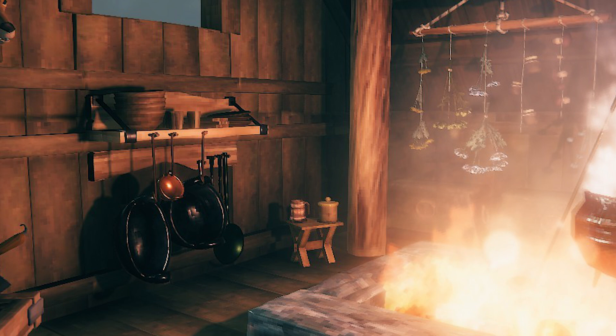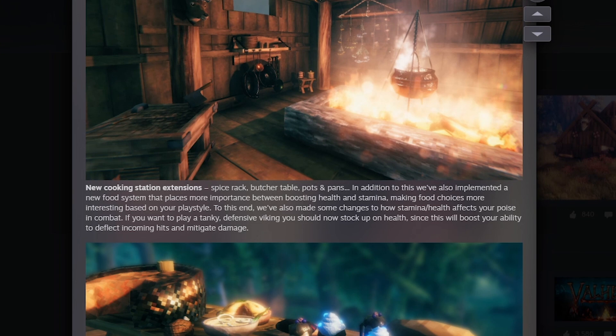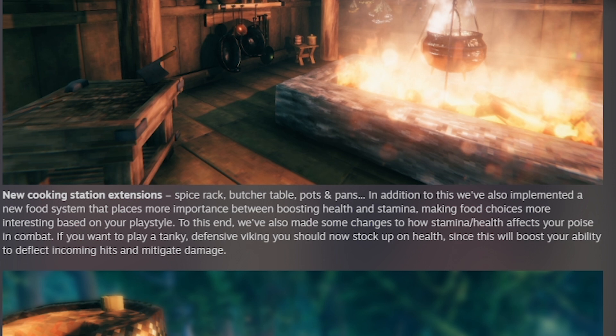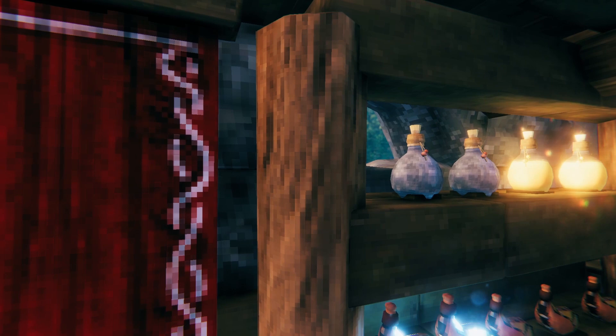Looking back at the butcher's table, I'm also tempted to say that this allows us to create some new cuts of meat, seeing as they hint in the next section at new foods that include various wolf meats. They've also added a new food system that places more importance on boosting health and stamina, making food choices more interesting based on playstyle. So if you want to play tanky, eat meat and something that boosts health regeneration. Or if you want to dodge quickly and dish out damage, focus on stamina regeneration and stamina-boosting foods. With more than 10 new recipes, we can define our style much more, especially when playing with friends.